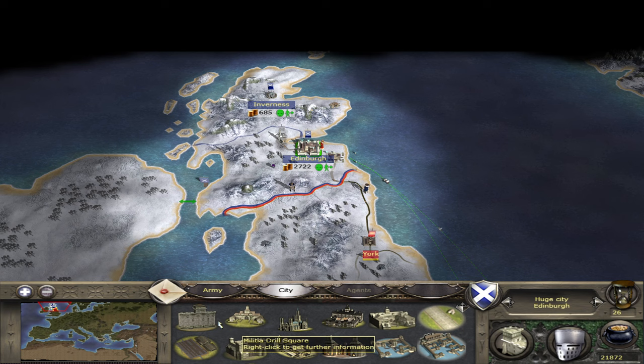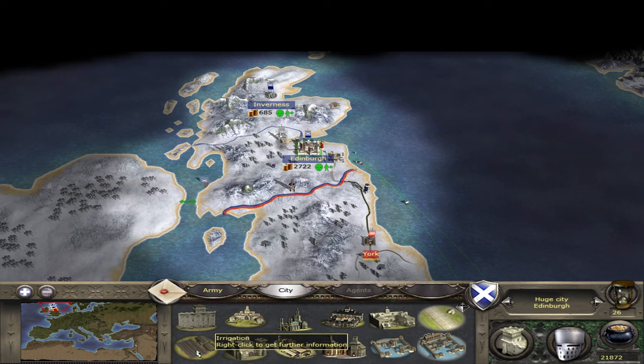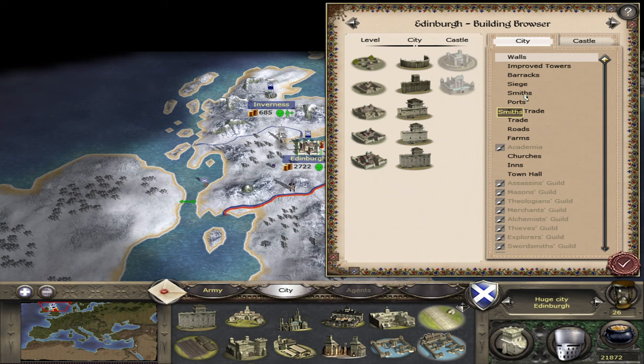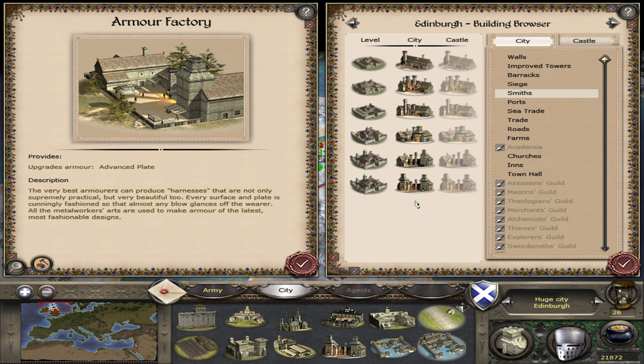Here I am in a Scottish campaign. I have Edinburgh, which is a huge city with every available building upgraded to the highest level — yes, I used console commands, but just for the purposes of this video. If we look at the building browser, the Armour Factory is the highest available building in this tree and gives the highest level of armour: Advanced Plate. Every unit can be retrained and if we have this building and retrain our units here, they will get to their maximum level.